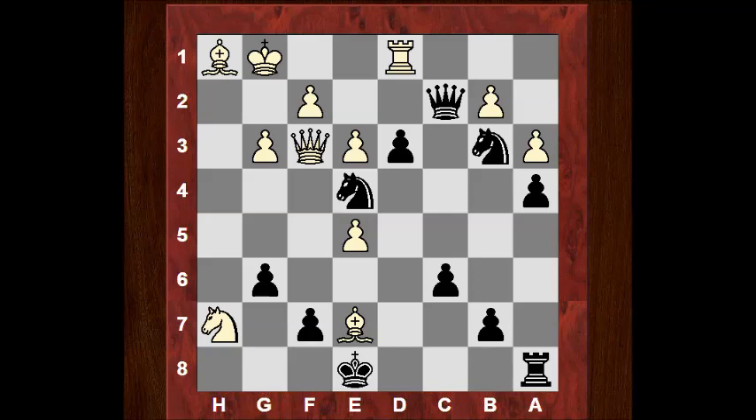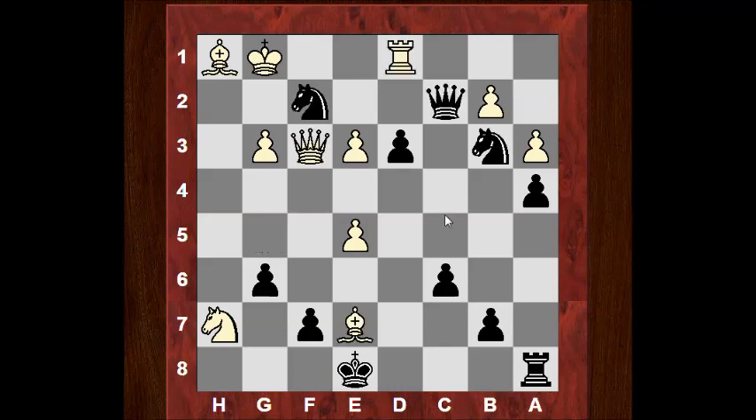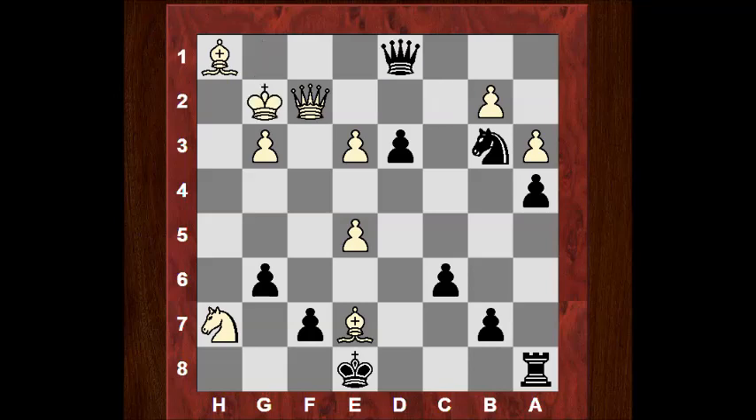What would you play here to carry this on with super accurate play from black? Five seconds — pause the video. Nxf2 — seemingly giving the bishop tiles to retreat. If the bishop goes say here, I think we just take here and the position is the exchange up anyway. So white plays Qxf2, Morozevich takes the rook with check. At the moment it's two pieces for the rook, but look at this d-pawn — Qc2 and black now threatens d2.